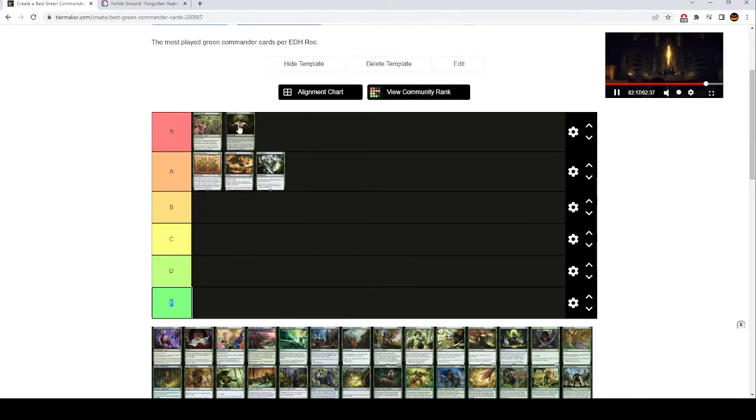Greater Good is also S tier. This is good in any green deck that is going to play large creatures, and most green decks are. It's a four mana enchantment that allows you to sacrifice a creature — you draw cards equal to its power, then discard three cards. As long as you have at least a creature with power three or greater, it's going to be worth activating. Sometimes even sacrificing a power two or one creature is fine if there are cards you want in your graveyard.